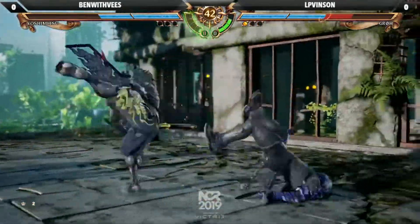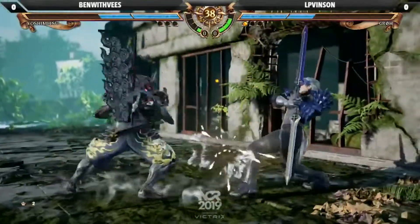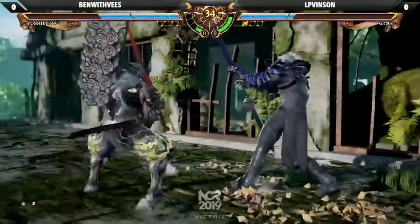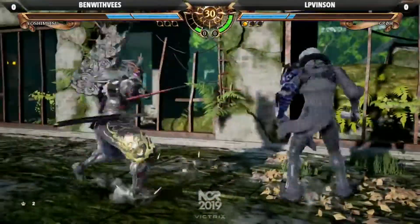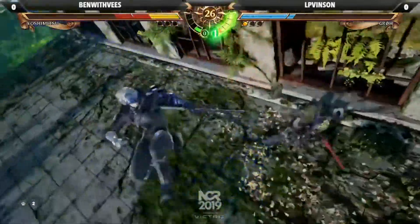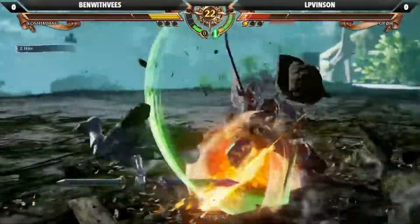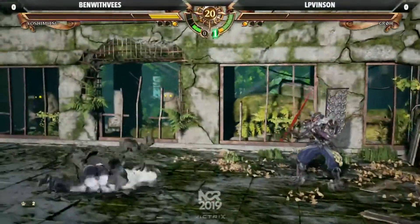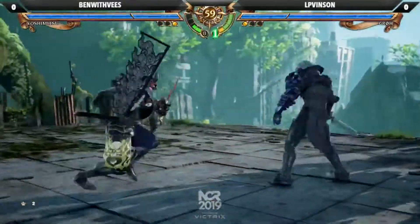Combo time. Nice. Got the just frame. Ben with Vs continuing that pressure. Catching him, poking him away with those lows and then throwing out enough A's to discourage the side walking. This is actually kind of scary — it seems that both players are familiar with each other's character pretty well. You can tell. See how each guy knows how to stand at the right range. Ben with Vs round number one. Good stuff with Ben with Vs here.